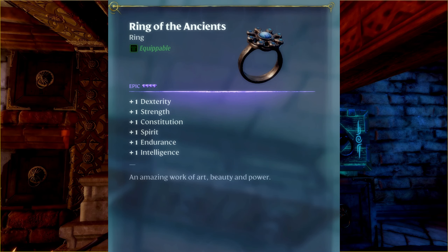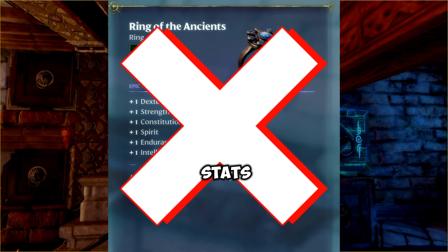Ring of Ancients. You probably think stacking two of these rings would be an OP idea. Wrong — this item does not give any stats.